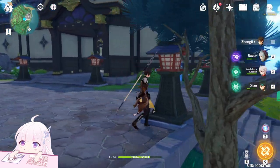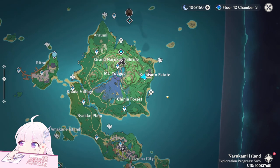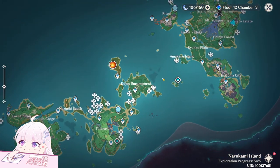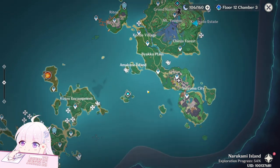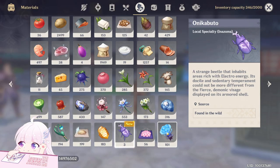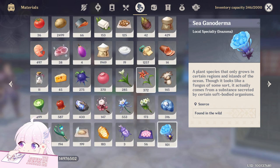Hello guys and welcome back to my channel. In this video I will show you the location to find the Siganoderma in the Inazuma territory. This is no longer patch-limited — in the last patch 1.6 you could only find the Siganoderma in the Golden Apple Archipelago as Kazuha ascension material, but now you can find it permanently in Inazuma territory. Future characters may need this as well, so you can collect around 200 to be prepared when they come out.